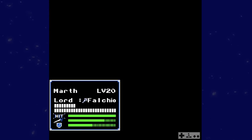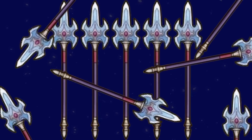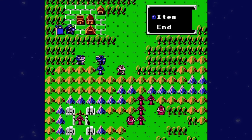Finally, on the subject of items: there was a funny bug found in the FE1 Switch version three years ago that makes any weapon have uses far beyond intended — or even infinite uses — for the last two chapters of the game. It's not that useful because the game's already easy by then, but it's a very interesting bug to be sure.